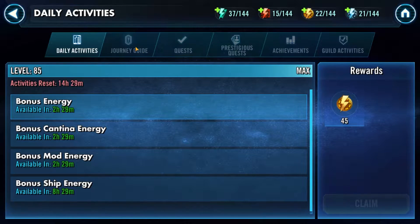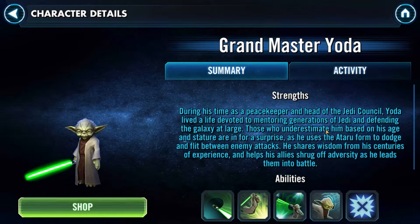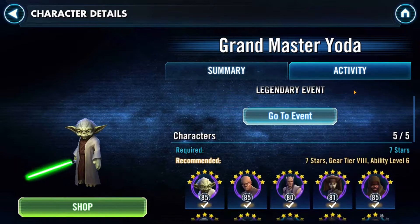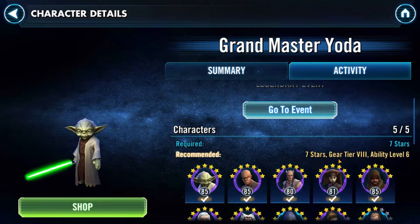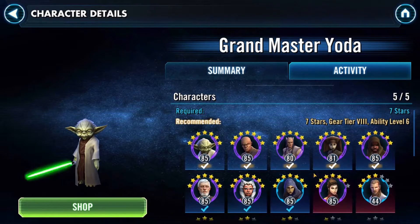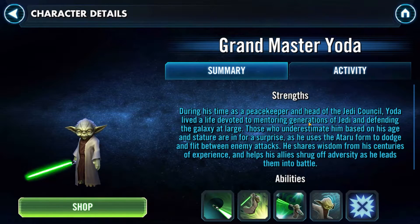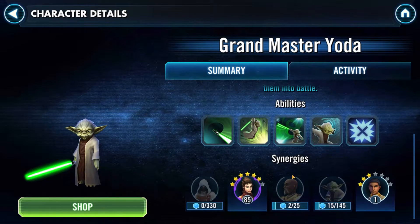First thing is you go to your objectives, jump over here to journey guide, and then you can find the picture of Grandmaster Yoda here. Select that. It is going to tell you what is recommended: seven stars, gear at least at an eight, ability level at least at a six, and typically above level 80 would be advisable. This also tells you who he has some synergies with.